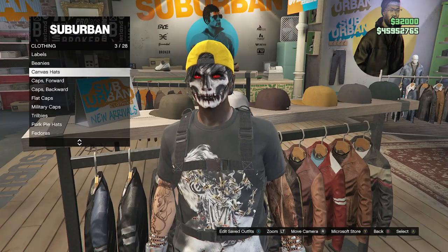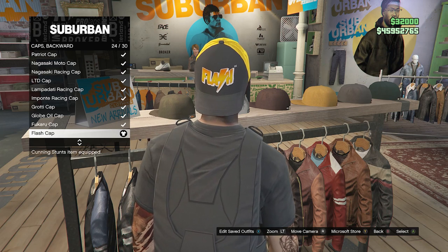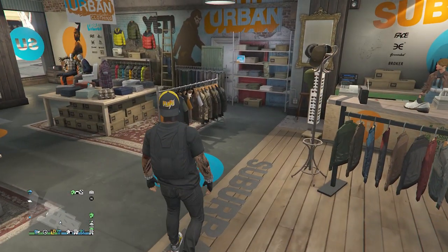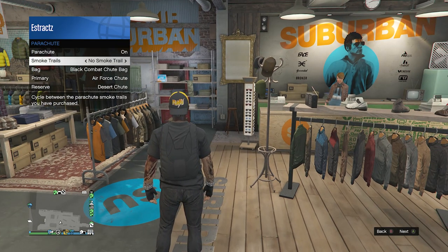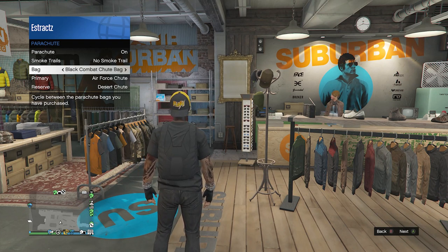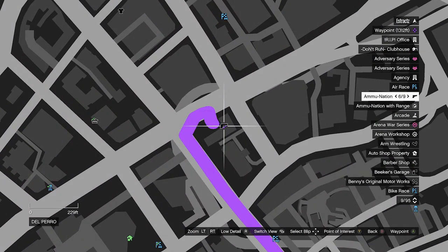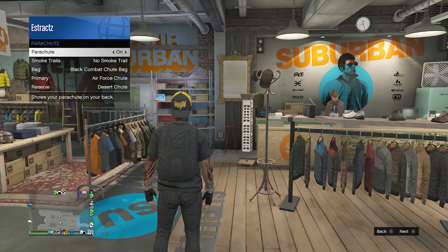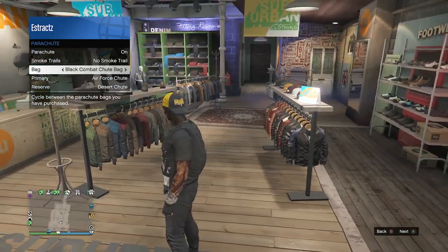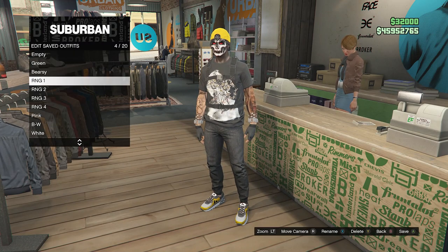After you equip these running shoes, back out of the shoes and head over to the hats. Scroll down to caps backward on slot 5 and look for the flash cap on slot 24. After you have equipped this hat, back out of the hats. For the final part of this outfit, you're going to want to equip the parachute. Pull up your interaction menu, go to style, go to parachute, make sure your parachute is set to on, and your bag is going to be set to the black combat chute bag. If you don't have it, go to the gun store, go up to the front counter, go to parachute bags, and buy the black combat chute bag. After you buy it, come back, pull up your interaction menu, go to style, go to parachute, make sure your parachute is set to on, and it should already be set to the black combat chute bag. Then head back to the clothing store, hit edit saved outfits, and save this outfit on whichever slot you want.